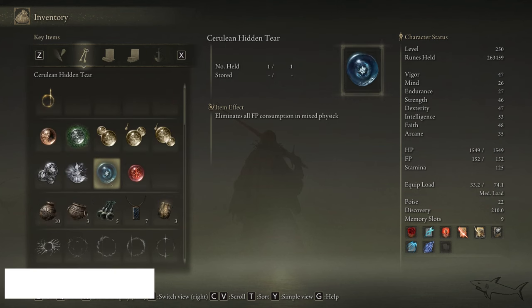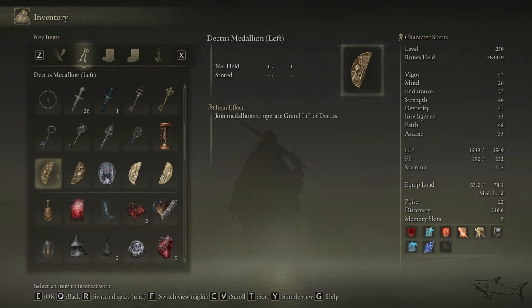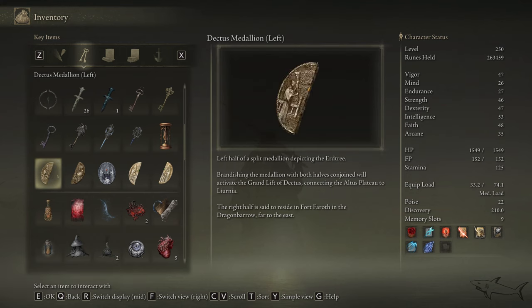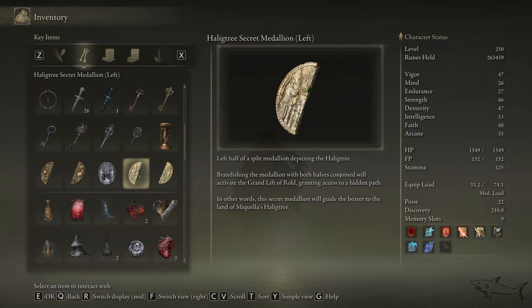First things first, to start the journey, you will need the Dectus Medallion left and right. Not a must, but that will be the fastest way. If you don't know how to get the Dectus Medallion, I have a video on my channel showing the easiest way to get it.